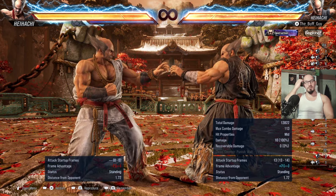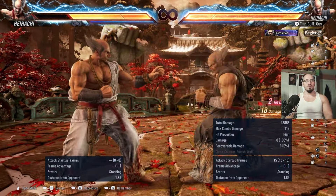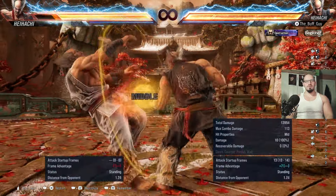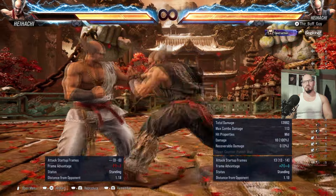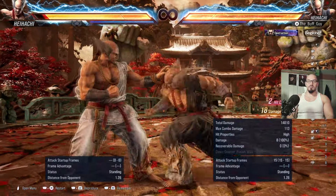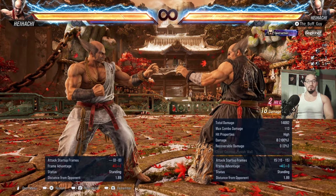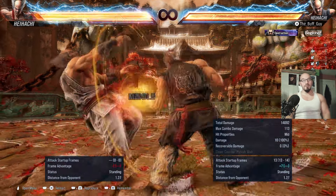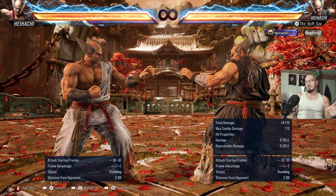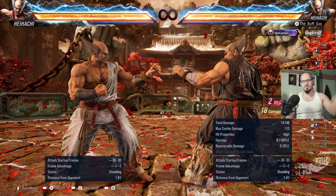You also have down-forward 1, which tracks to sidestep right, but the smallest sidestep left will make this move whiff. It's minus 5 on block, so it's not as spammable. Both the extension down-forward 1,1 and down-forward 1 alone are minus 5 on block — but both are pressure tools. With down-forward 1 especially, don't just throw out the full string — the second hit is a high, people can duck it and launch you on reaction. If the first hit is blocked, the second hit can be ducked and you can die.